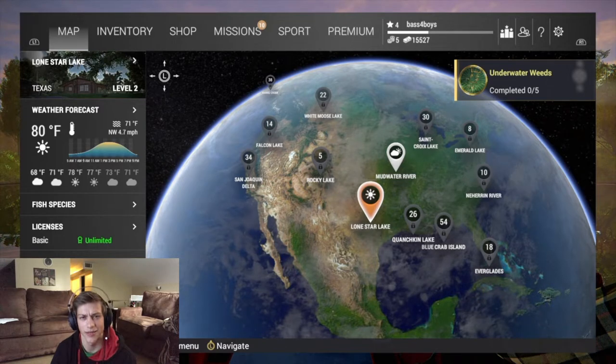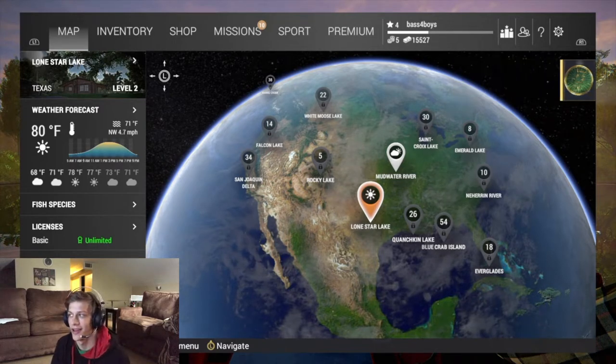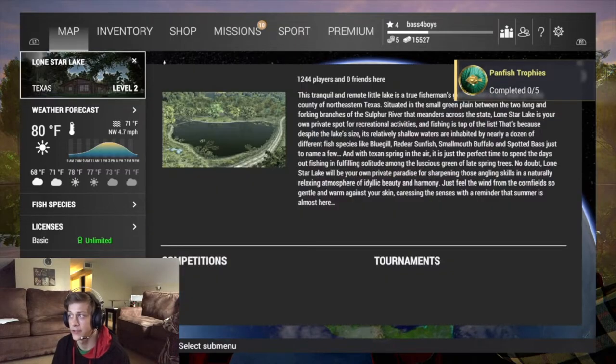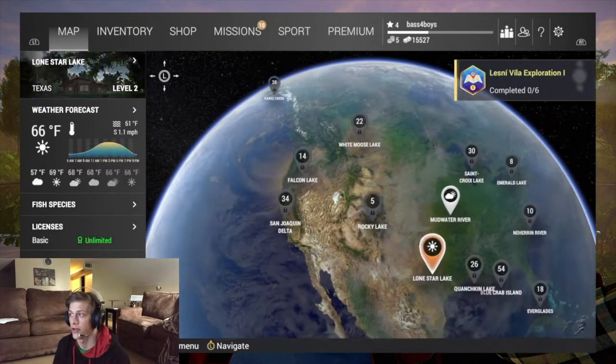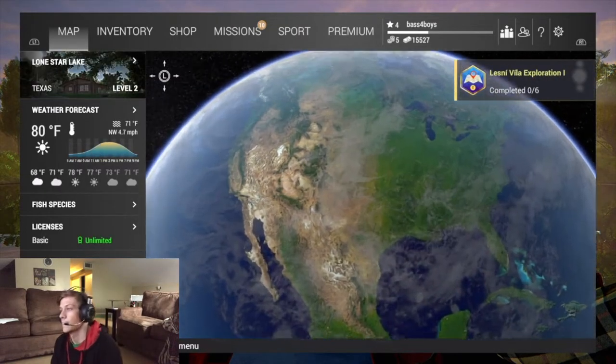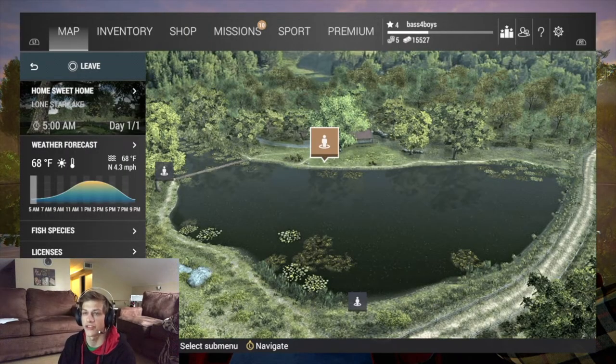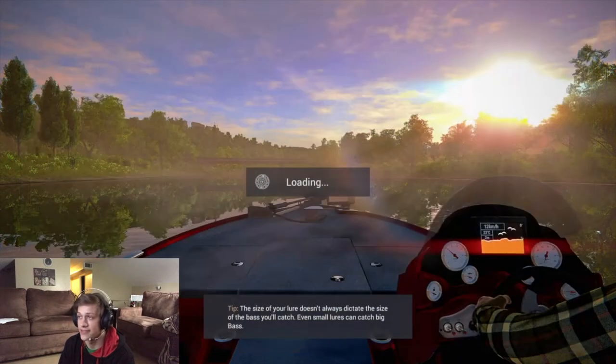So this is my second time playing this game, so I only have two places and I don't really know what to do, but we're going to be trying it out. Let's go to Lone Star Lake and catch some Mondos. It's 68 degrees, north winds at 4.3 miles per hour, so we've got some light winds — nice 68 degrees. Let's go fishing. I wish it was 68 and low winds here.